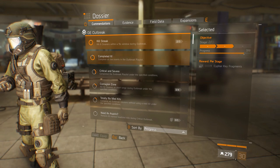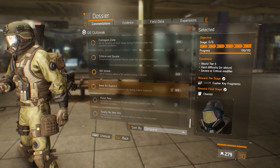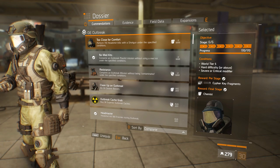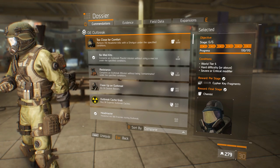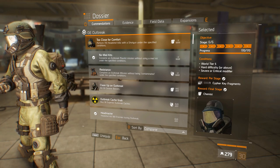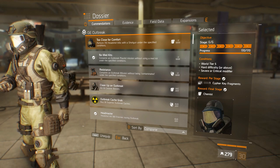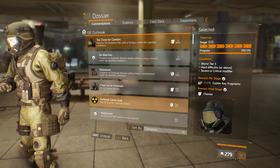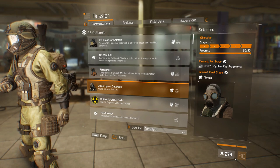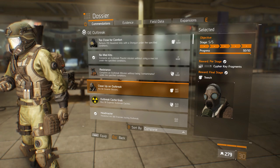Global event Outbreak — let's check Complete and Chemist Mask. We need the Chemist Mask, and it's here: Too Close to Comfort — perform 170 headshot kills with a shotgun under the specified conditions. I already have this mask from before, but I wanted to quickly show you how to finish these commendations. Another mask requires killing 50 cleaner bosses.